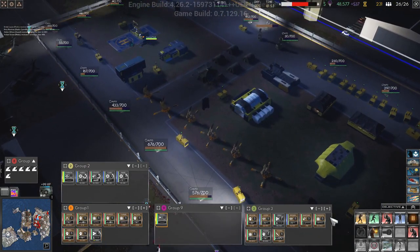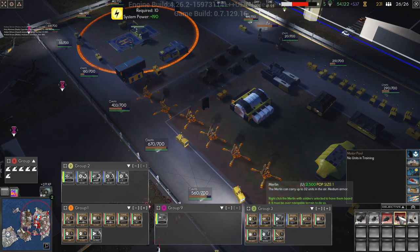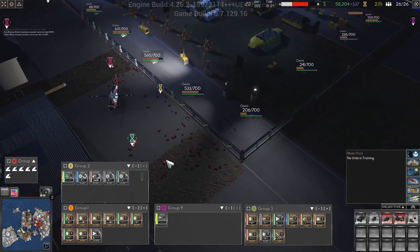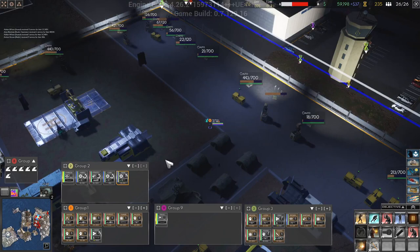How much does a Merlin cost in terms of population? Oh, it's just one. Okay, so we just need to get rid of someone. Who's that gonna be though? I guess one of our assaults or an engineer — an engineer here, Baker. I'm sorry buddy.